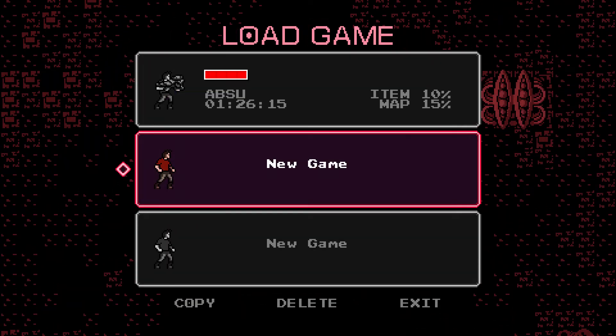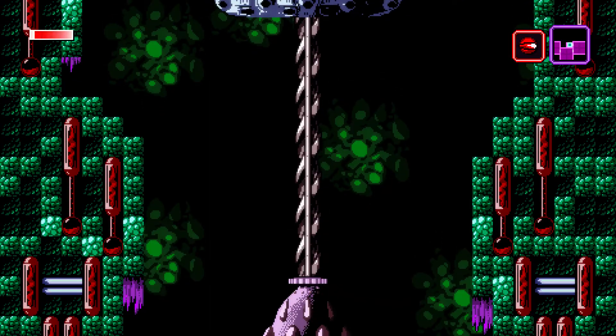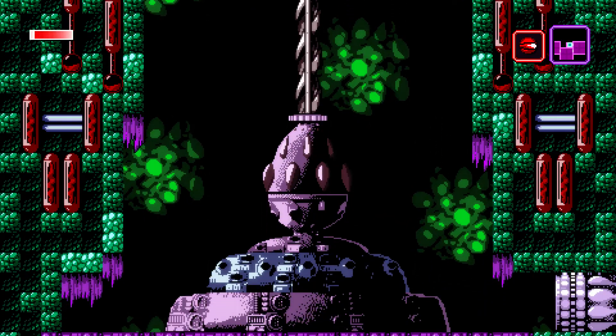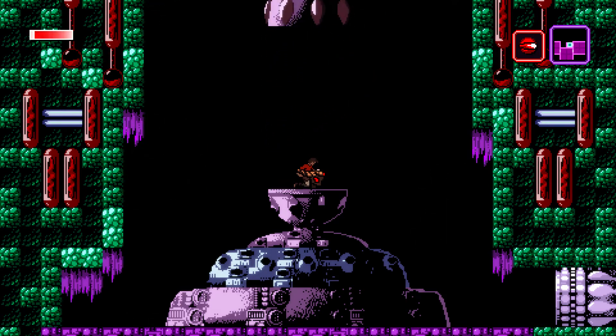Hey there, buddy. Welcome back to Axiom Verge. We're gonna go through — we're kind of moving along, 15% of the map. That's not bad, 10% items. Some of the items are hidden in the walls though, which is nuts. So many destructible walls. Last time we got a new cool gadget; I don't remember how we use it.